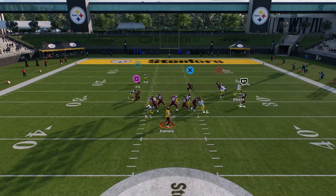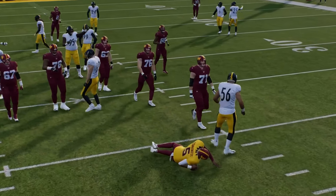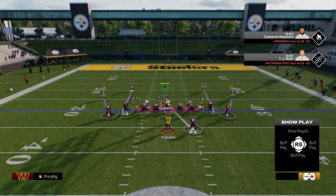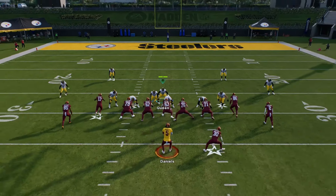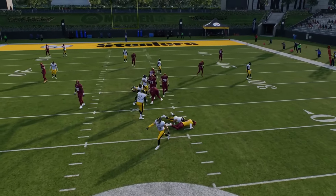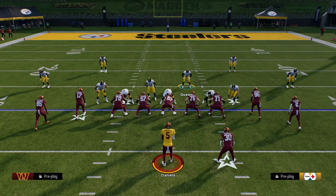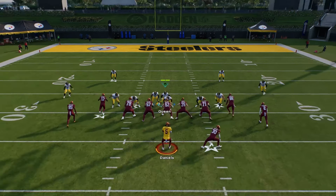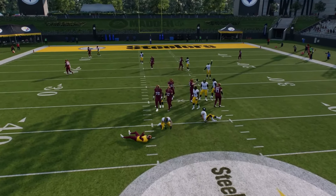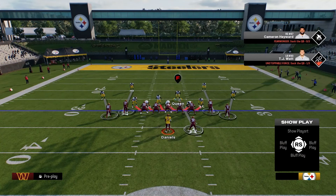As soon as you call hike you're gonna end up getting crazy pressure off the edge. From time to time you'll get that dual pressure coming in from the opposite side as well, and when that happens there's really not much your opponent can do. The left side comes in almost every single time — the right side just doesn't come in as consistent.